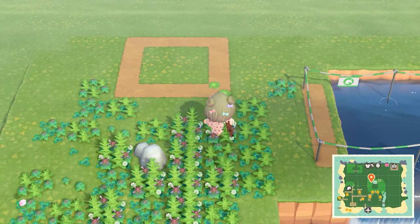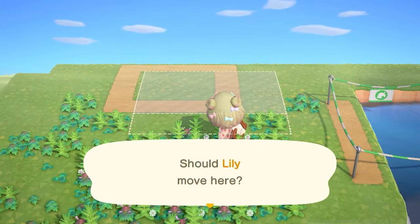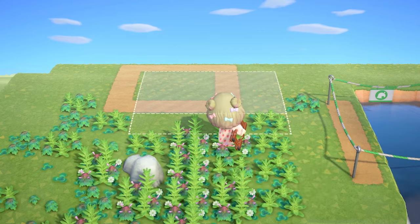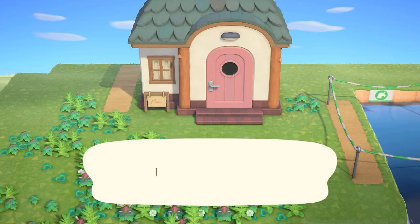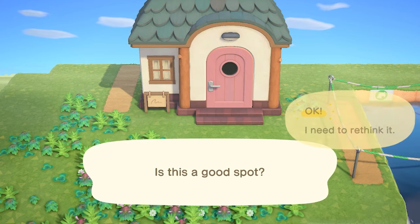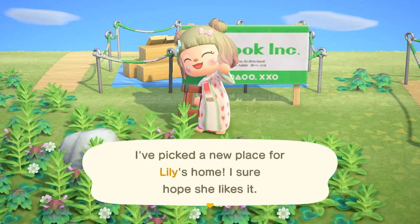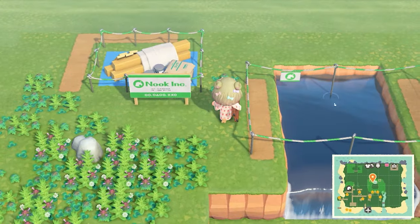Super cute — that looks adorable! I want the house one tile forward. I'm hoping I can move it a little closer to the bridge. Oh my god, perfect — this is like exactly what I was imagining! That's going to be so cute. I can move ahead a day and then get Lolly's house moved in.